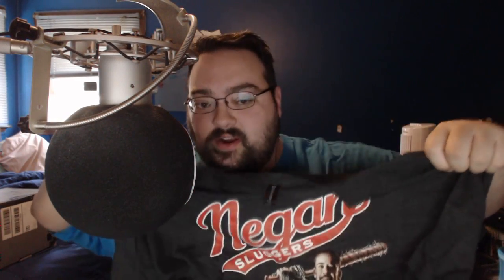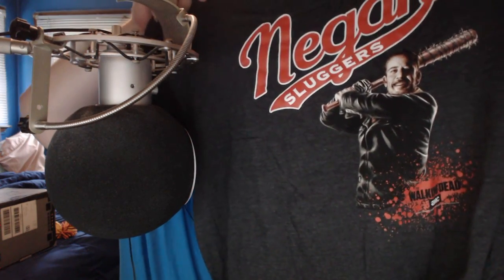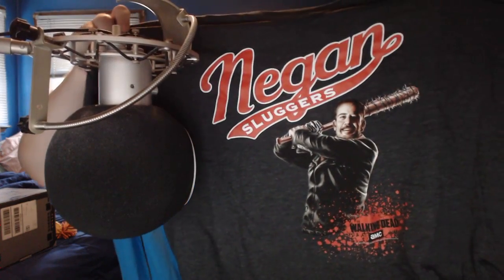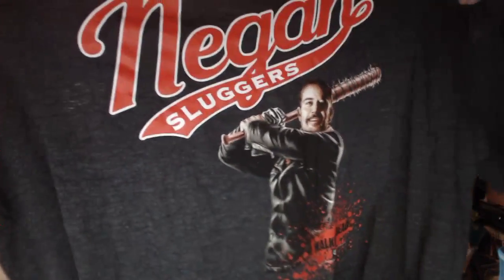For those of you who are a fan of The Walking Dead, first up is a Negan Sluggers t-shirt. He's got his bat with the barbed wire over it and everything. Can you guys see that? Let me move that back into camera a bit. That's pretty awesome. I cannot wait to wear this t-shirt. This thing is awesome.